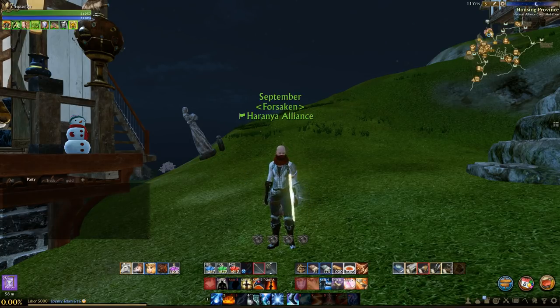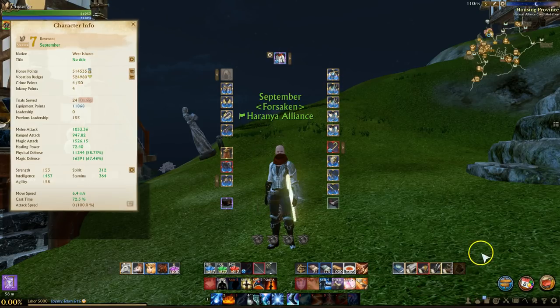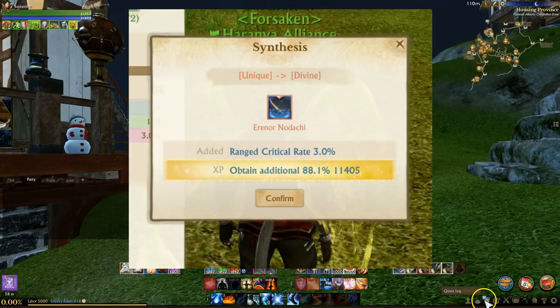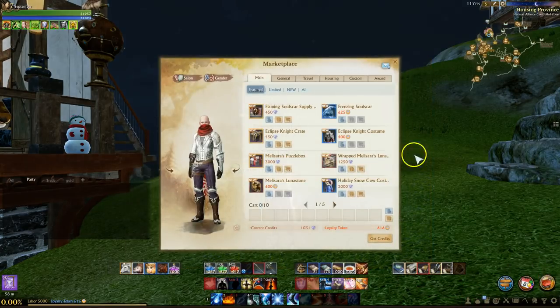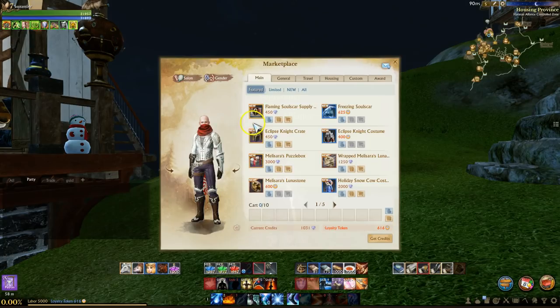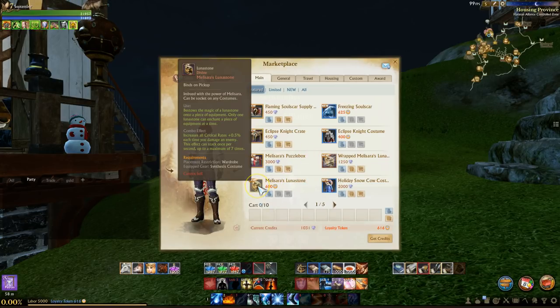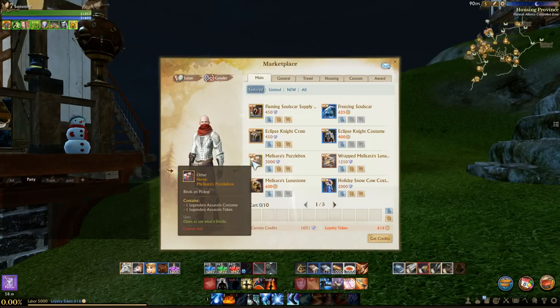What I'm going to cover is the Aranor leveling process proc rates, pertaining to the bonus XP. We're also going to talk about the current RNG boxes, which is the Flaming Soulscar as well as the Eclipse Knight. And then we're also going to be taking a look at the Melisara's Lunastone as well as the Melisara's Puzzle Box. And then we're going to have a small chat about 4.5.